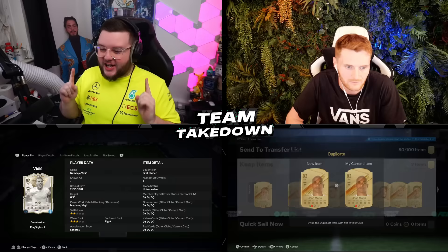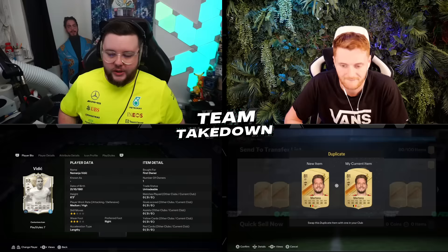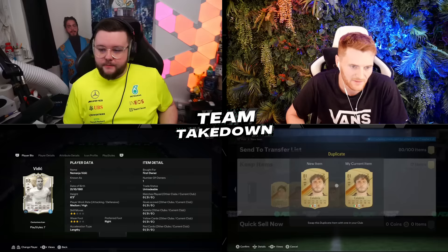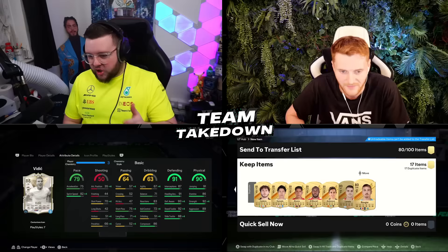Potentially my favorite center back of all time, Nemanja Vidić has got himself a Centurion icon card and my god it looks absolutely insane — 79 pace, 91 defending, 90 physical. Today we're doing a Team Takedown, joined by Captain Tom. It looks pretty sick mate, decent pace — that's the thing that was holding him back before. Ridiculous defending stats, it's just whether he'll be agile enough because that's always what holds him back.